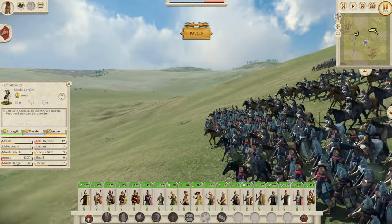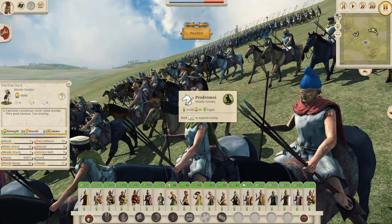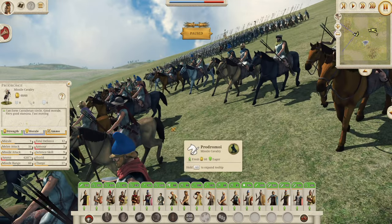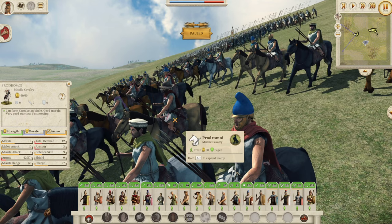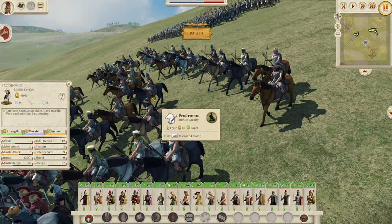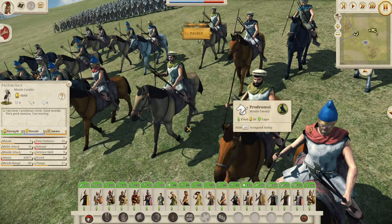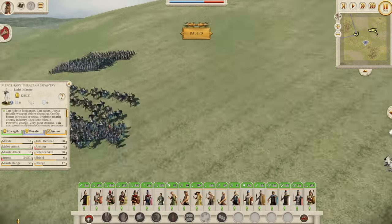We have the Prodromoi — we've seen these guys before. Probably your lowest tier of cavalry: 12 defense, which is really bad for cavalry, 27 charge, melee attack of 10. They're basically here to throw their 7 javelins with 9 missile attack. If you like missile cavalry, you've got the Prodromoi.